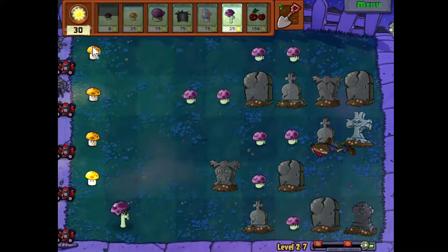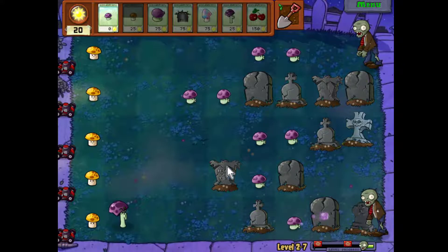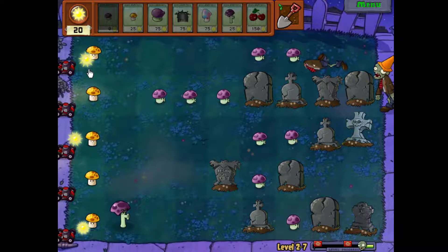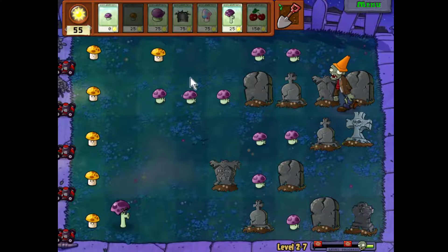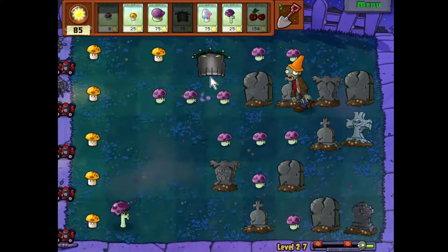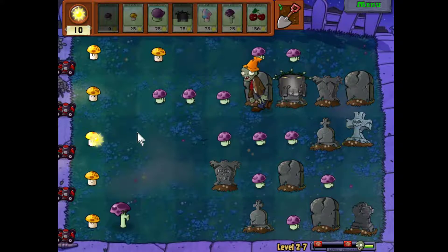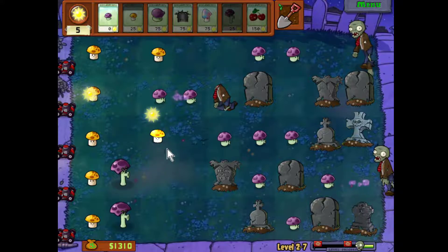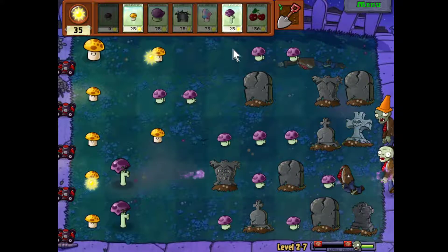Now see, he's shooting from all the way back here as soon as they pop their little heads out, so they will go down quicker. He needs three, and that grave is in the way, but I'll put it there anyway. One reason to use scaredy shrooms is because all these graves up front make it harder to do what you'd normally do — put plants all across the front row.